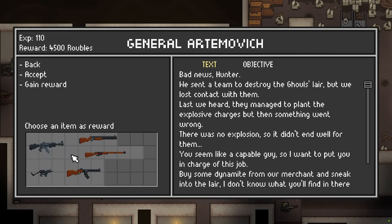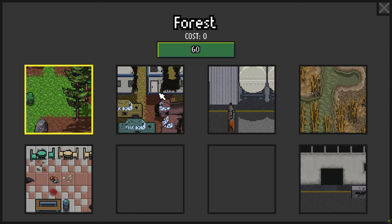Gained water, repair kit, and a gun. This gun sucks. Time to go to a new map — Makeshift Camp.